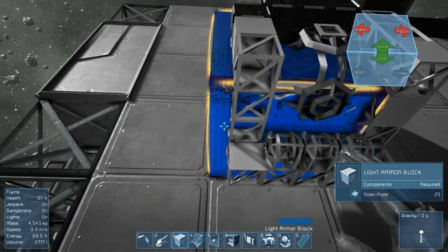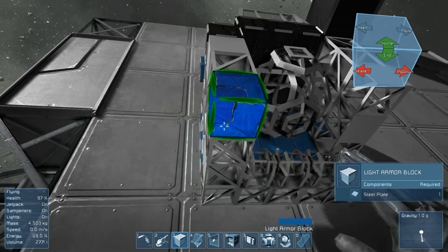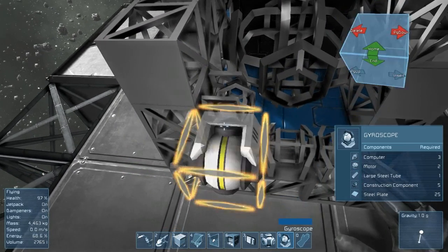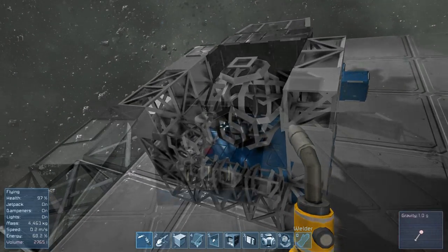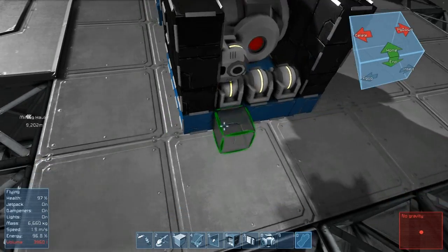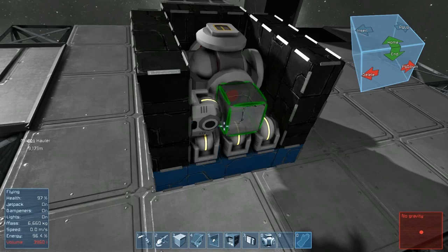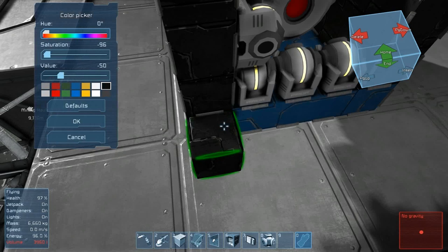So what we'll do is we'll put these right here. There — and then we'll put the fourth one right there. Alright, let me start building some of this and I'll be right back. Okay, I'm back and I've just finished up making all the blocks I already placed down. We got our gyroscopes there, we got everything on the sides.